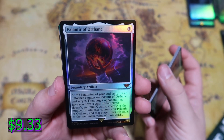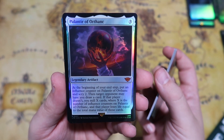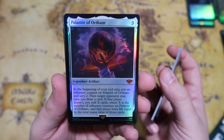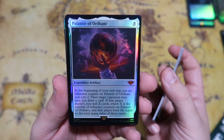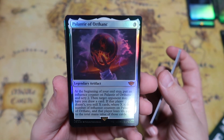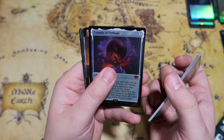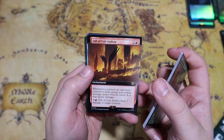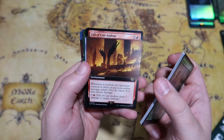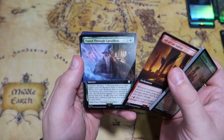We do get a Palantir of Orthanc — three mana for a legendary artifact. At the beginning of your end step, put an influence counter on it and Scry 2, then target opponent may have you draw a card. If that player doesn't, you mill X cards where X is the number of influence counters on it, and that player loses life equal to the total mana value of those cards. That seems very powerful — you're either going to draw cards or they're going to take a lot of damage, potentially, depending on what deck you put it in.